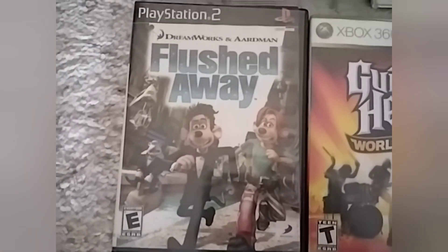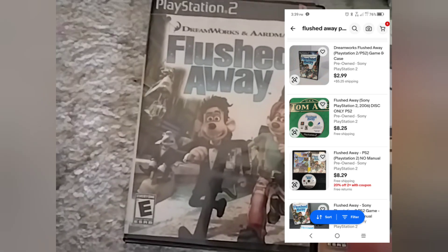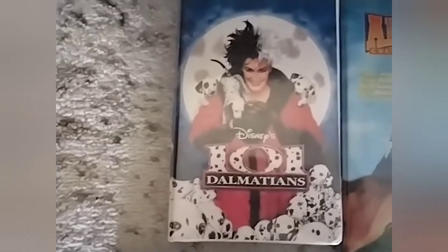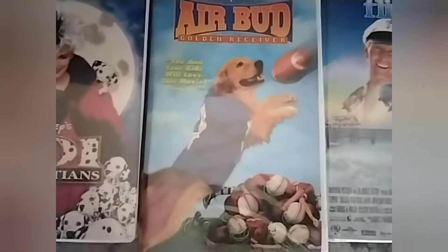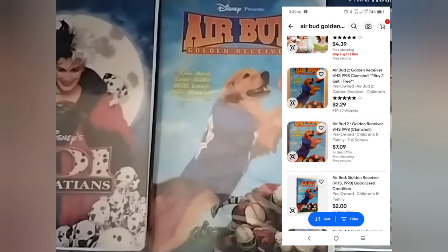Flushed Away on PlayStation 2 — two dollars, looked it up on eBay, ten dollars. 101 Dalmatians on VHS — we spent about fifteen cents on this, and it's worth nine bucks on eBay. Air Bud: Receiver — again, all the VHS tapes were about fifteen cents, and this one's worth six dollars.